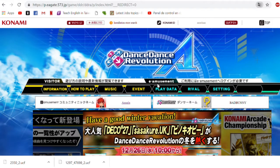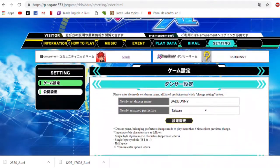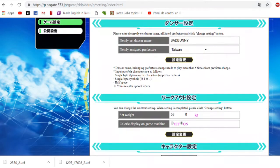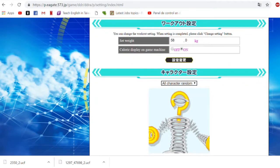Once you're here, go to settings and click settings — you will get this page. The first part is about your username and your location. Next thing we have is your weight, and if you want the calories to be displayed on the game when you're playing.